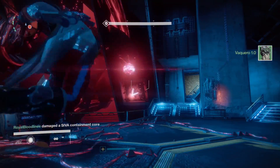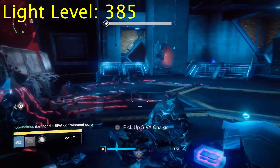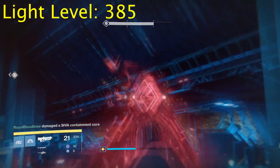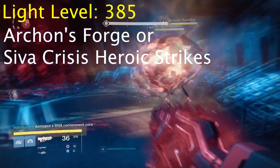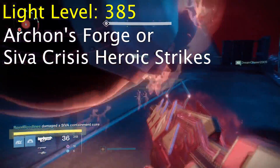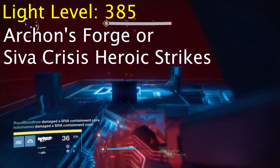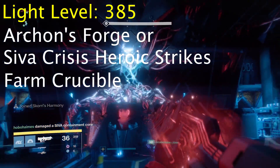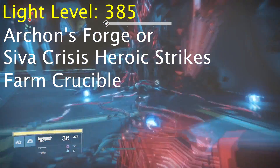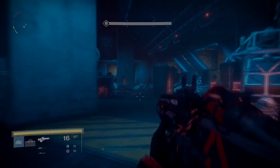Now that you're light level 365 or higher, to get to 385 you have a couple of options. You can continue farming Archon's Forge, which will always work well, but the blue items won't be as helpful anymore. You can now start doing your heroic strike playlists - the blue drops from bosses at the end will drop up to 385. You can also use the three of coins farming method during strikes to stock up on exotic engrams. Don't decrypt those yet, but hang onto them. Playing Crucible is another option - even regular matches can give drops up to 400 - and you can use three of coins there as well to get yourself up to 385 and beyond.